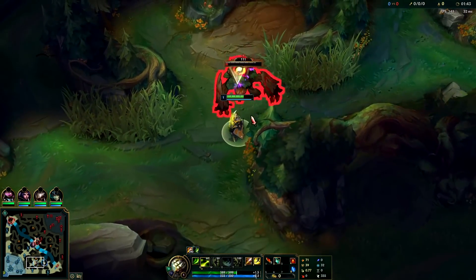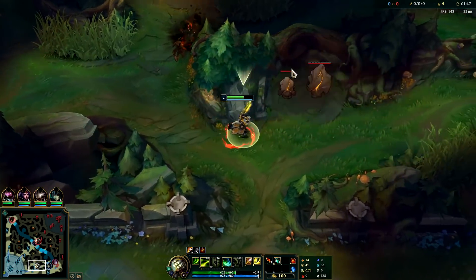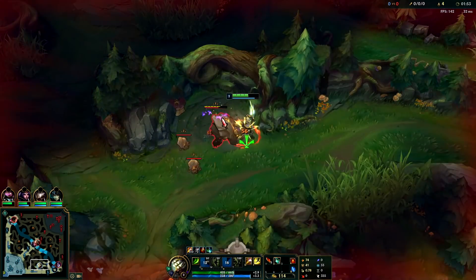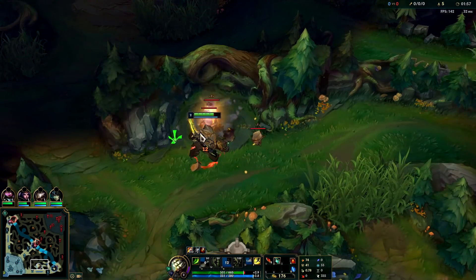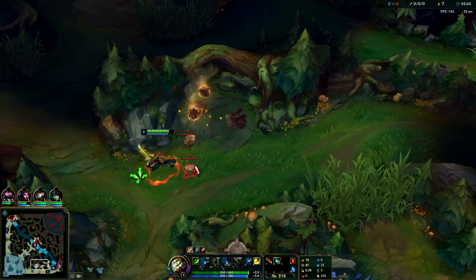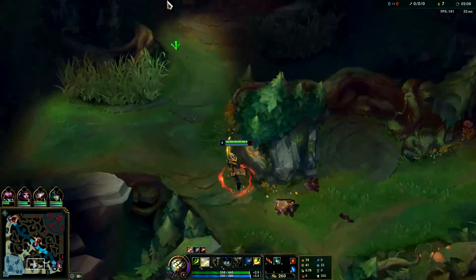You don't really need to even use a potion, which is kind of nasty. I'll show you at the end of the clear - we'll be pretty much full HP without even using a potion. You generally want to use your E after you've used your Q when fighting monsters, because if you E then Q you're wasting part of your E duration since you cannot auto attack while you're in your Q.